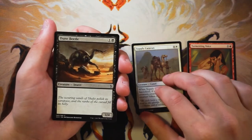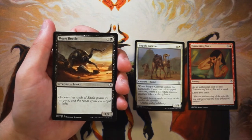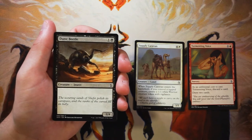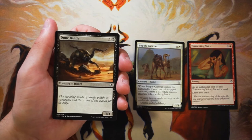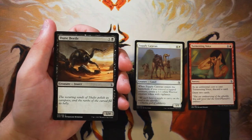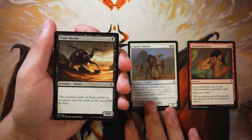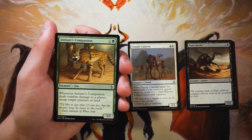Dune Beetle is a 1/4 vanilla creature for one and a black. I find creatures like this with big butts and no power to be very much a trap for new players. They think it'll stall the game, and it will do what you expect, but it's not going to win you the game and that's the big problem with it. I don't love it, honestly.